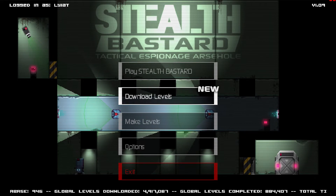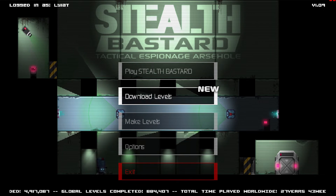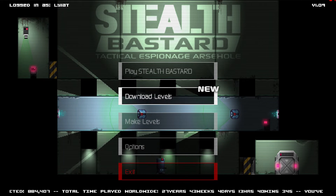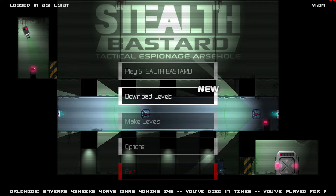Hello my fireflies and welcome back to the Cyan Firefly. My name's Layette and today we're going to have a look at Stealth Bastard by Curve Studios. Stealth Bastard is a free-to-play stealth-based platform puzzler and is a whole lot of fun.